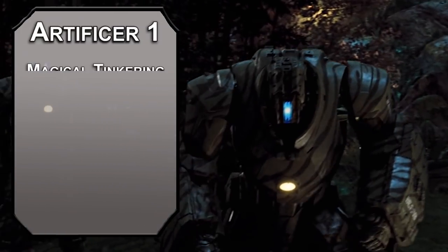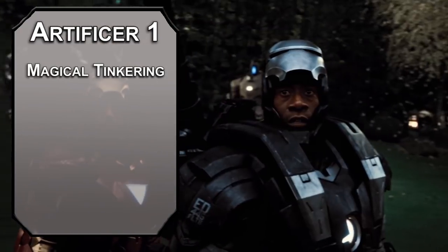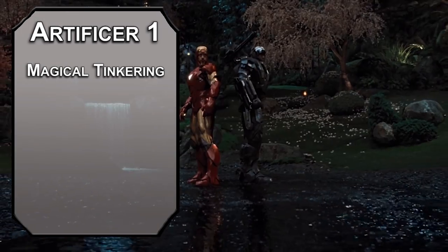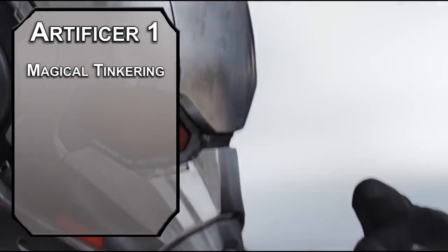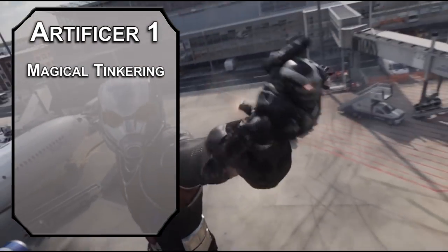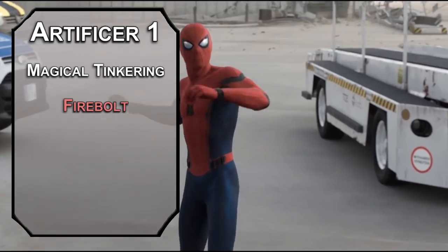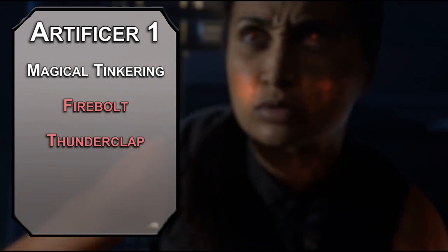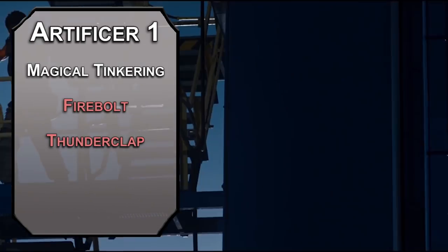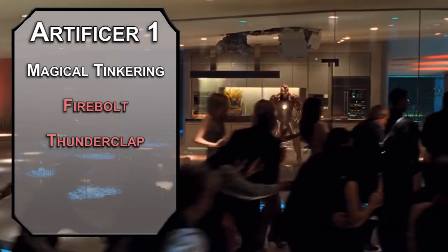Artificers get magical tinkering, letting you make a tiny item, play a recorded message, create a puff of smoke or smell — nothing that deals damage, but small sensory effects that can be fun for flavor. Artificers get spells at level one, even though they're a half-caster. For cantrips, Firebolt is a ranged spell attack that deals 1d10 fire damage. Thunderclap forces a constitution saving throw on creatures within five feet of you, dealing 1d6 thunder damage to those that fail.